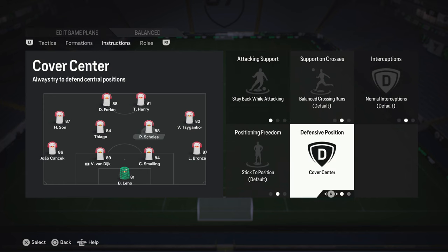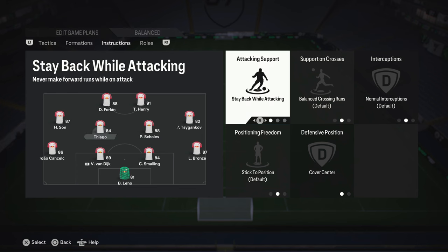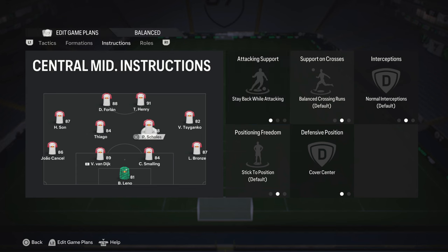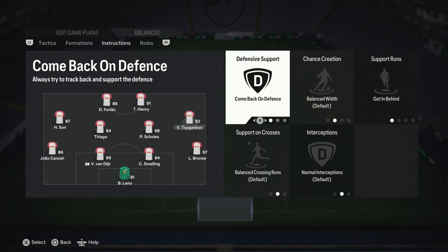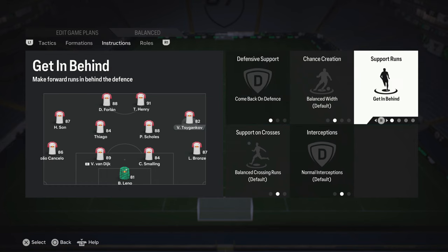For my two midfielders, I set them on 'Stay Back While Attacking' and 'Cover Center.' I switch back to balanced only when I'm losing and need a comeback, but I begin every match with stay back while attacking. For the two wingers, I set them on 'Come Back on Defense' to support the fullbacks, and 'Get In Behind.'